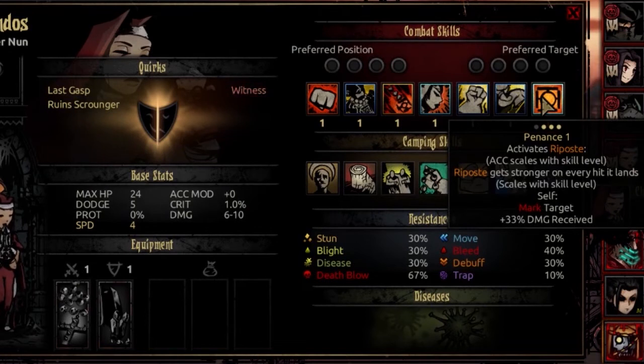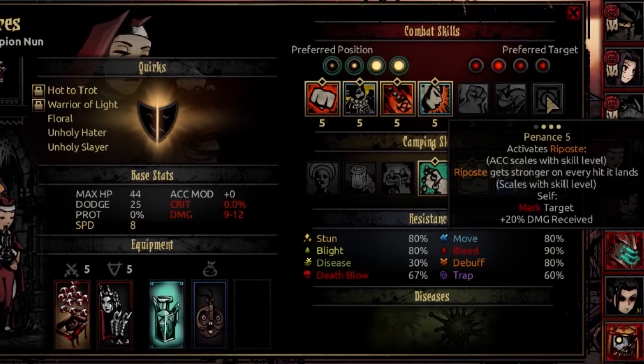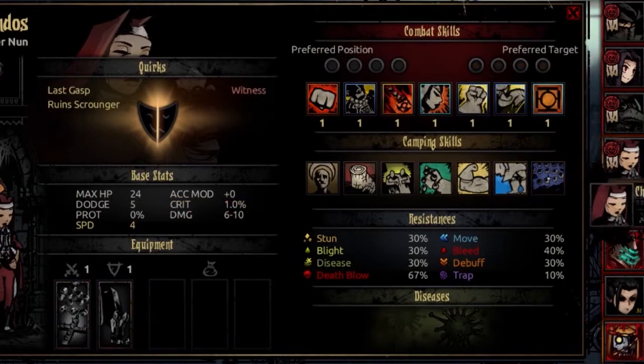The final combat skill is Penance. It's usable from rank 1, 2, or 3. This activates Riposte. The accuracy of this Riposte scales with level — it's a little inaccurate at first but gets way better as you level up. The Riposte also gets stronger on every hit that it lands, and that also scales with level. This marks yourself as a target and adds 33% to the damage you receive as the Nun. At top level you receive less additional damage as it grows, but you get higher accuracy and strength scaling out of that Riposte at higher levels.